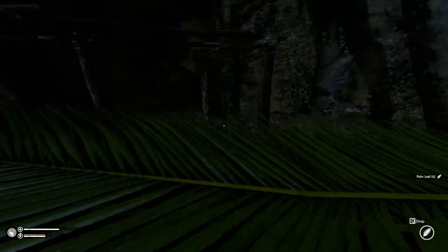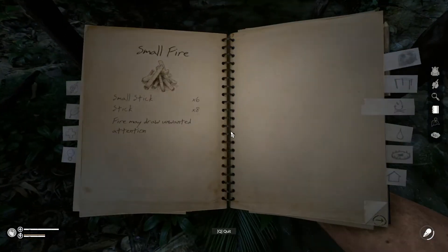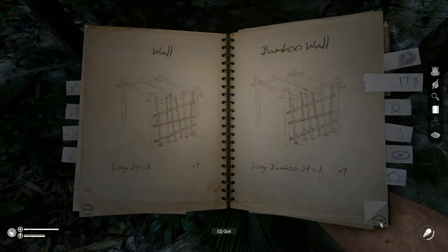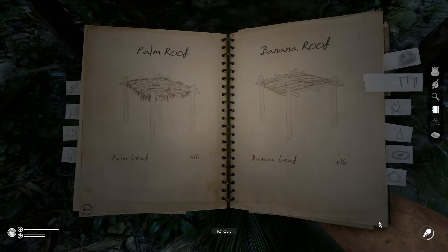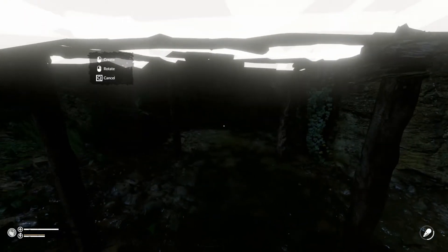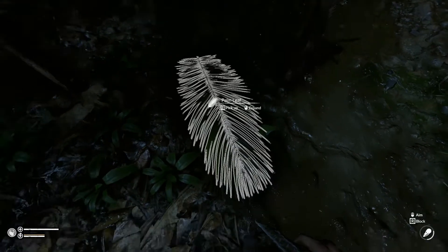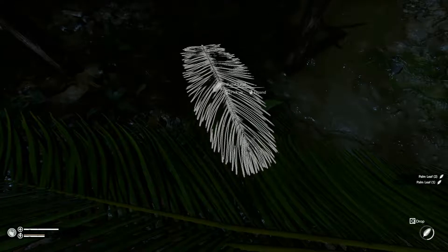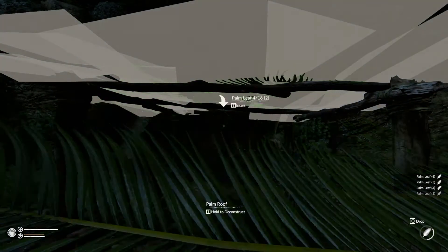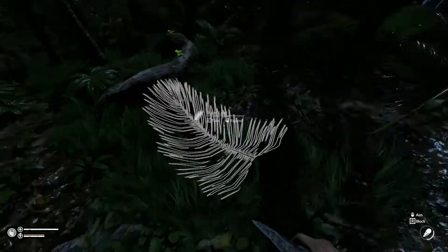First thing we need to do is use our notebook to put the roof on. There we are — palm roof. Pick those all up again using the E key, look at the roof. Just keep tapping E until they're all in the roof.